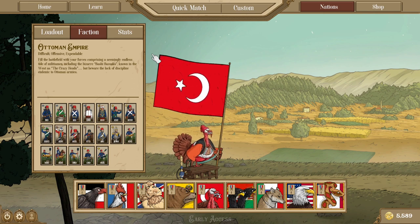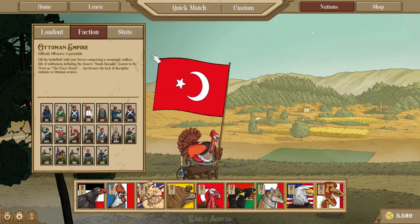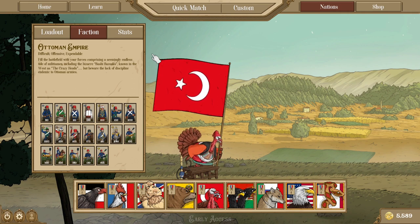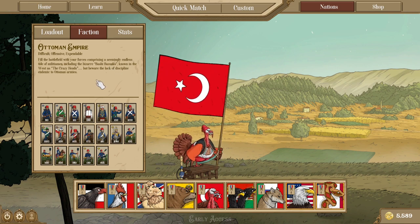The Ottomans is a faction that has to absolutely build in a quantity-based mindset because they are able to bring just the largest armies of any faction, but those armies are generally going to be on the weak end. This is a very different playstyle than what a lot of other factions can do. Even a faction like Russia can still build itself in a way that brings about some quality, but the Ottomans do not really have that option. They don't have a lot of heavy infantry, and even their best line infantry are still sporting negative perks. This is offset by their low cost and a serious amount of melee units, notably those Bashi Bazooks, which are a very powerful and very cheap unit with shock.